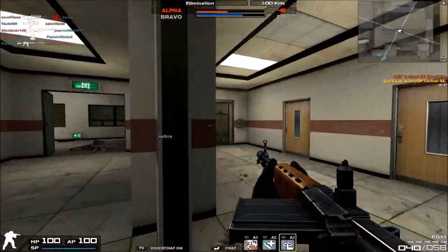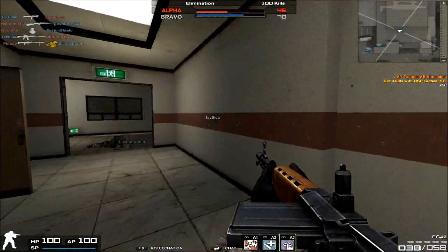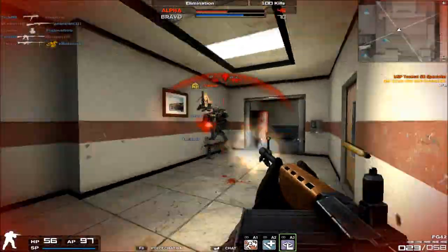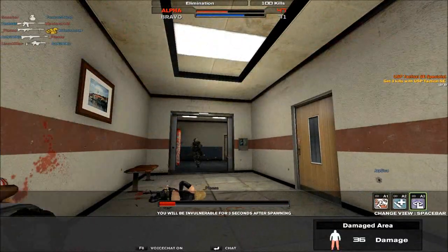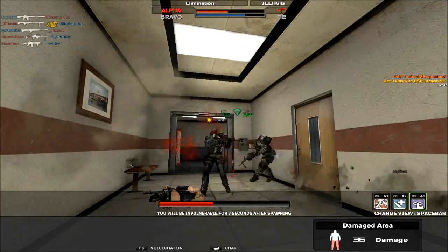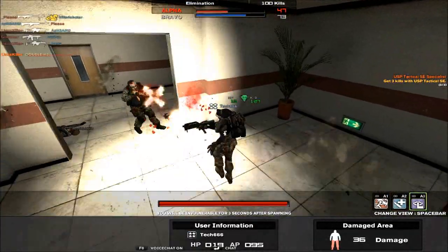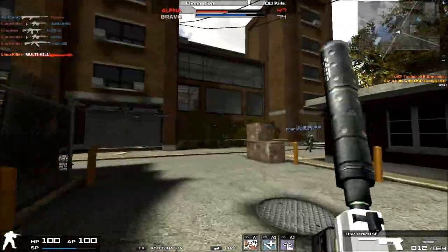Moving on to luck on the FG-42 — it's actually pretty high. It's pretty much the polar opposite of the AUG A1 in terms of getting headshots. In my experience, I've gotten a lot more headshots with the FG-42 than with the AUG A1.